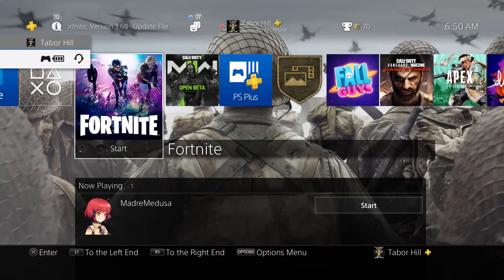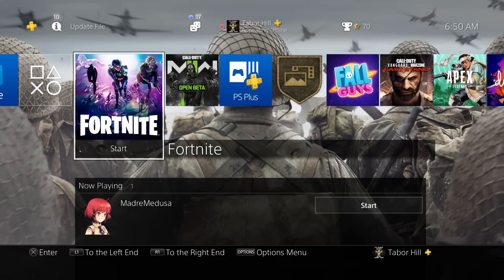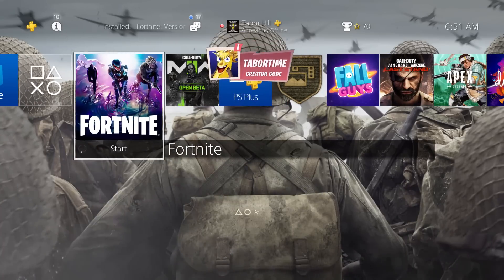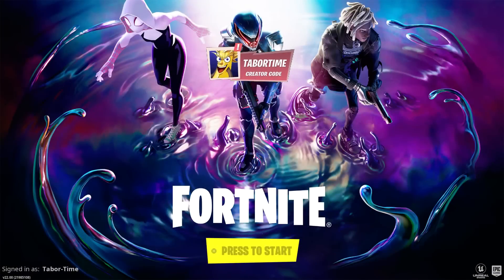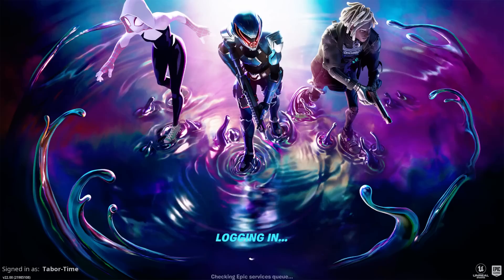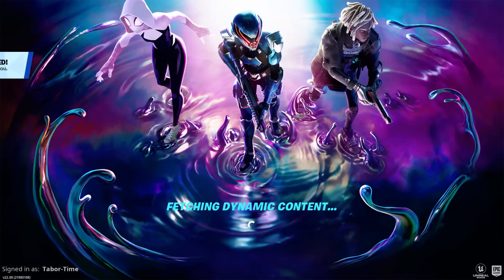Welcome to my Chapter 3 Season 4 Battle Pass review. The update just finished — it's 6:51 AM. I've got my son Jackie here for Sunday morning Fortnite instead of Saturday morning cartoons. You can see the three skins right there in the Battle Pass: Paradigm, Gwen, and the skin everyone thought was bad but actually looks amazing. Let's log in and see if we get any new items.